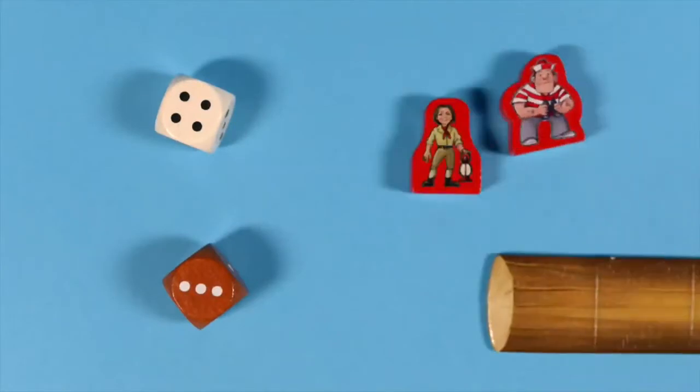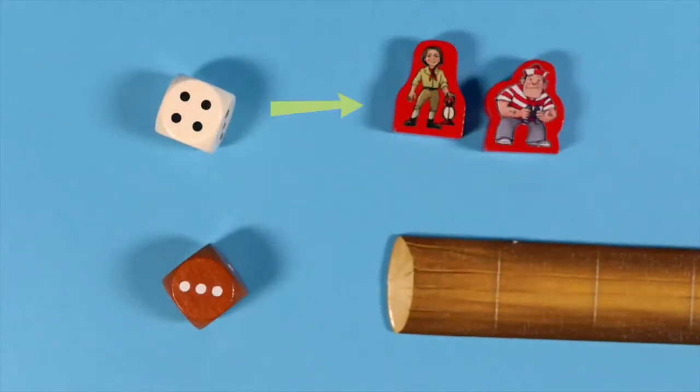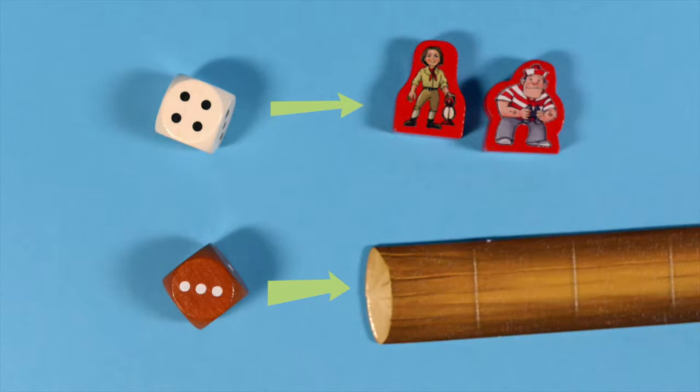Roll both dice. Move your adventurer according to the white die. Use the numbers on the brown die to move the tree trunks. You can choose if you want to move your adventurer or a tree trunk first.